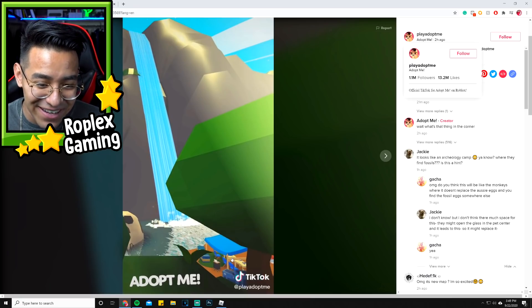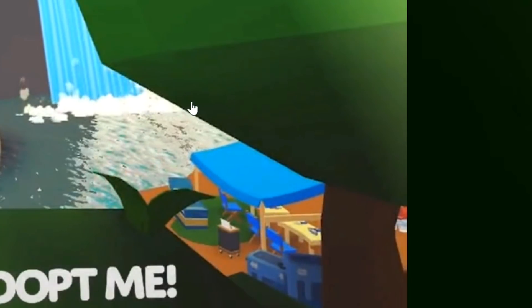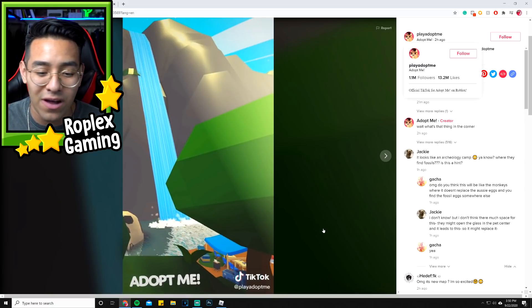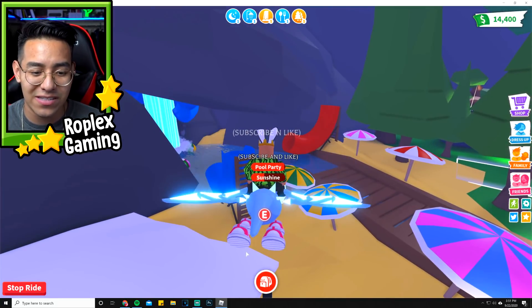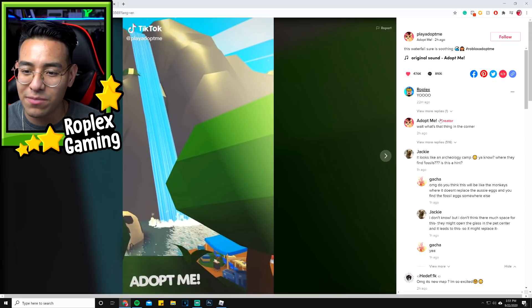If we look down here in the video, to me it looks like some sort of digging site — like an archaeological site where you're going to dig up some fossils or something like that. It's basically the new event that's going to come out with the fossil egg. I could be wrong, but I think this is where the fossil site is going to be — I think it's a digging site. That's what some people were kind of talking about in the comments.